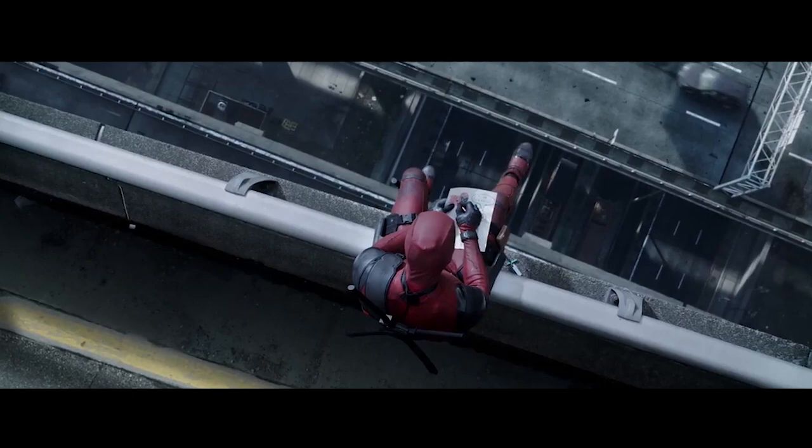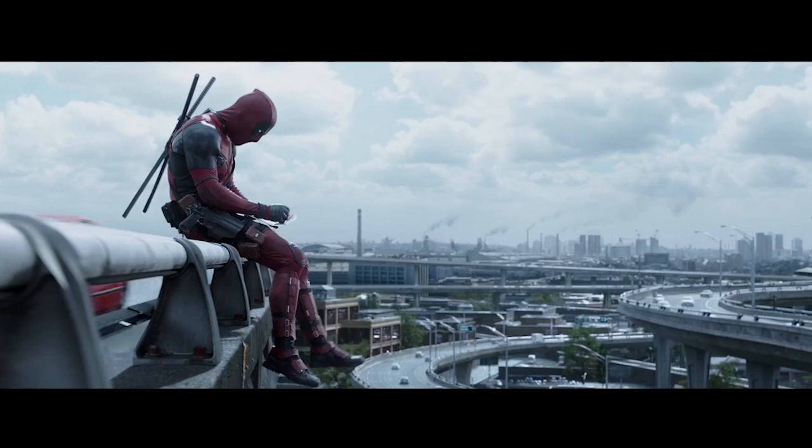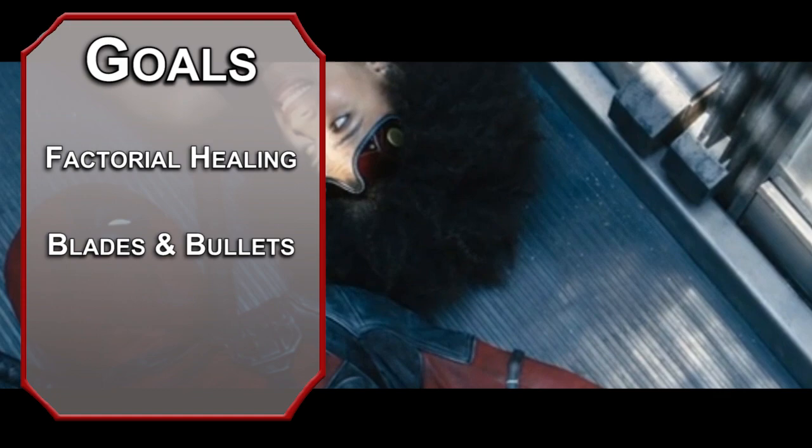While some people find him annoying, beneath his quippy exterior is a heart of gold. And if that heart is ever damaged, he can grow a new one, so that's nice. We'll start off with our goals for the build. First, we need a healing factor that heals at factorial levels. Next, we'll get skills with swords and guns, or the fantasy equivalent. Finally, we'll make sure we have maximum effort to keep our party simultaneously inspired and irritated.